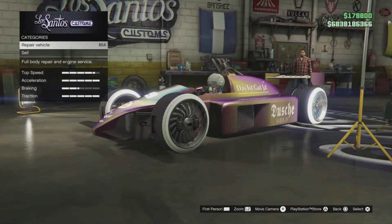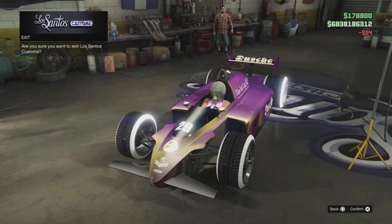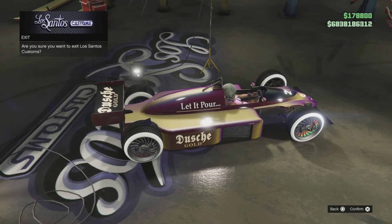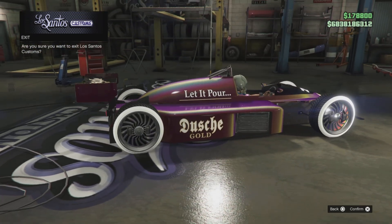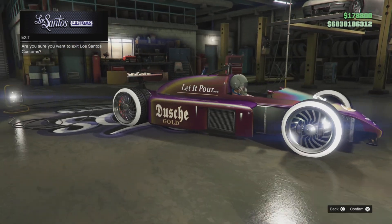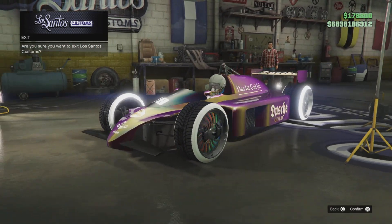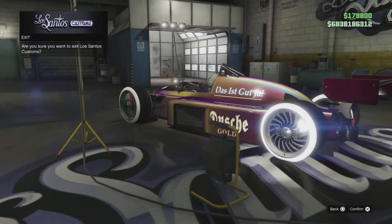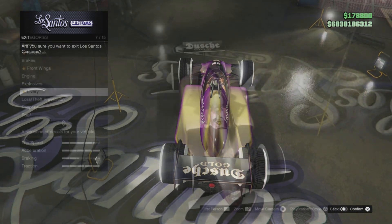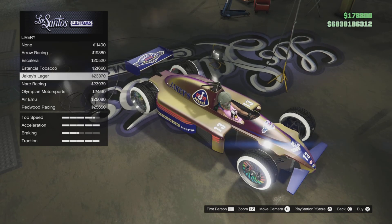First up guys we have Douche Racing — Douche Bag. This is hidden and disabled, so I'm pretty sure the only way to get it is through the merge. I'll just show you guys it's not in the list — the R88 has eight liveries and this is not one of them.